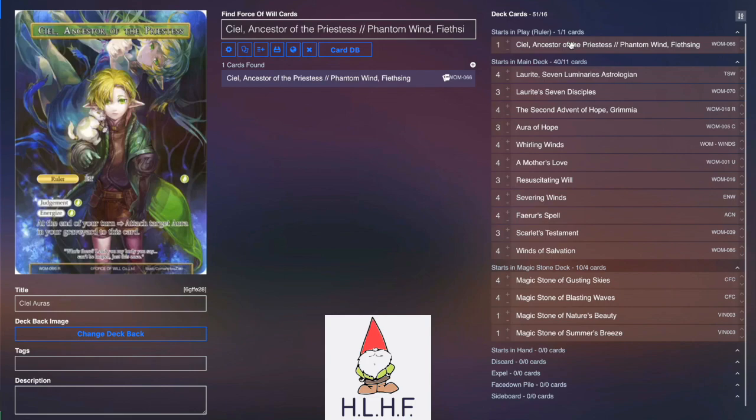Hey there everyone, DM073 here reading the deck profile for the Ciel Auras list that I played earlier this week. This is just a very starting place for where to go with Ciel. I got some help from Brandon Bremont to create this starting shell. The core functioning is using auras to keep control of things and stay safe until we can flip Ciel, generate a ton of advantage, stick a Grimia, gain a ton of life, and just beat your opponent down that way.